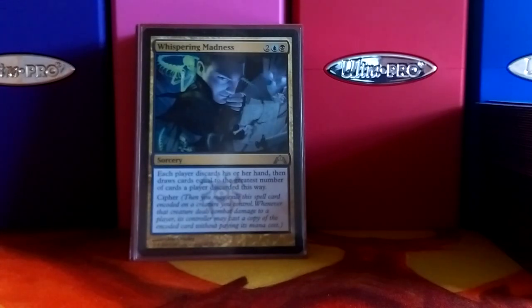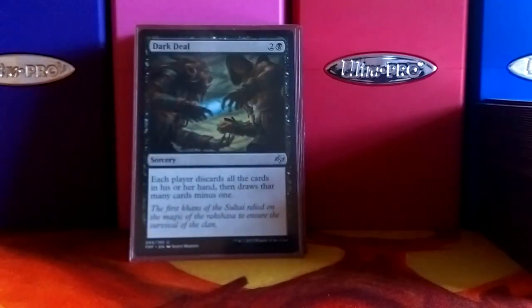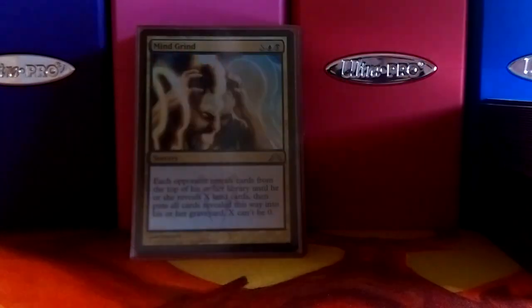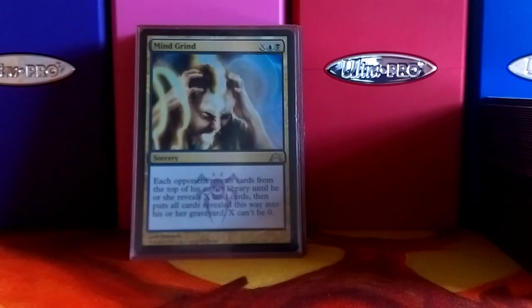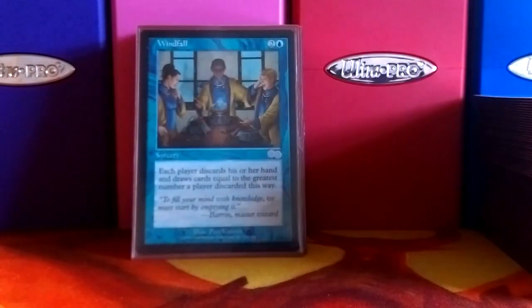You will have a large hand, so each opponent will have to draw that many cards — and with all the cards in here, that can kill them. Dark Deal — you see the theme going — everybody discards their hand, draws cards. Mind Grind hits everybody, and it only costs three mana. It hits everybody when you've got the Guildmage Mindcrank combo out. Windfall also hits everybody and works with the combo.